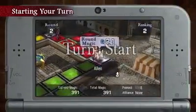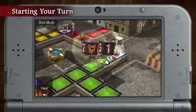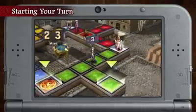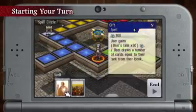At the start of each turn, you'll be granted a small amount of magic and draw a card from your book. Playing these cards will cost magic, so you'll need to think carefully about how to play each one to your advantage.